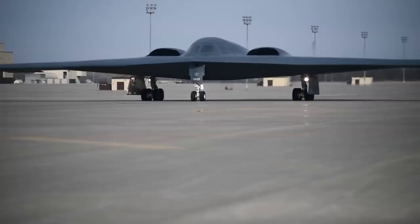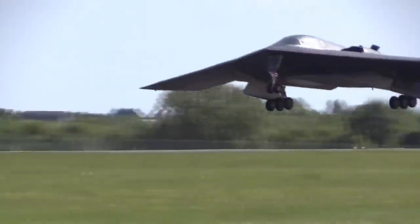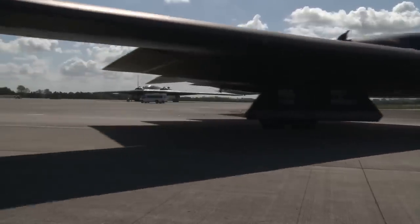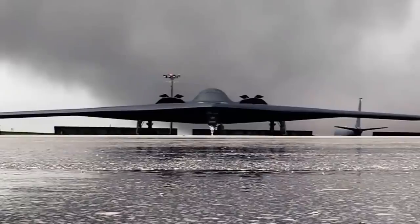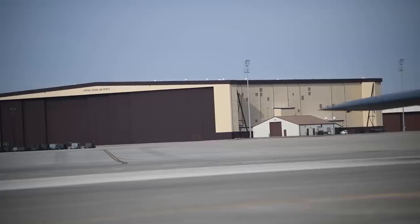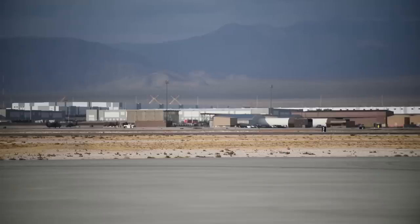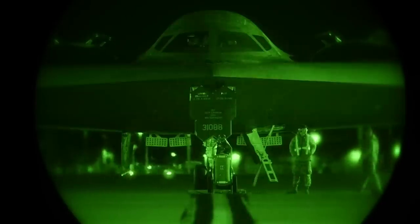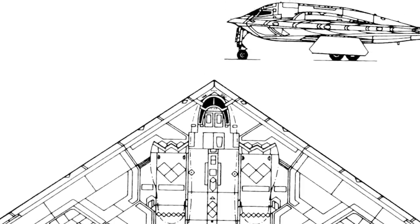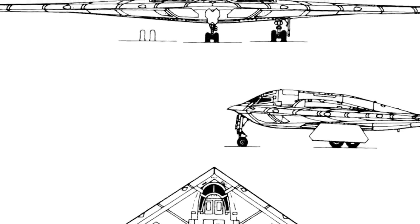The Northrop Grumman B-2 Spirit is a heavy strategic bomber built during the Cold War that uses stealth technology to fly through enemy anti-aircraft defenses. According to former pilot William Langweisha in a 2018 article for The Atlantic, the Spirit — often nicknamed the stealth bomber — is "made to defeat the world's most advanced air defense systems." In addition to its conventional navigational capabilities, it has autonomous systems that operate independently from any ground- or space-based transmitters. Complete with a bed, a toilet, and even a microwave for the two-person crew, these features come with a price, as the B-2 is also the most expensive bomber in history.